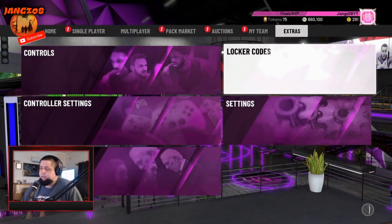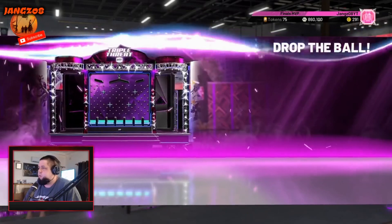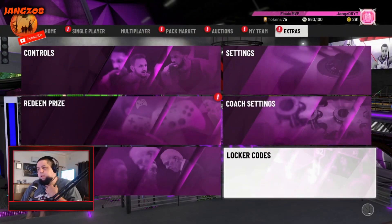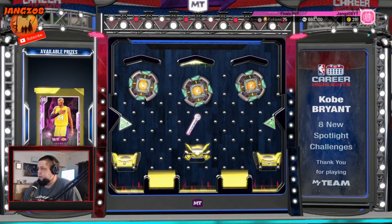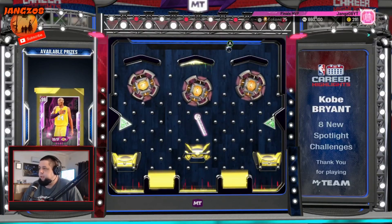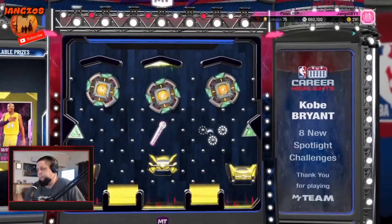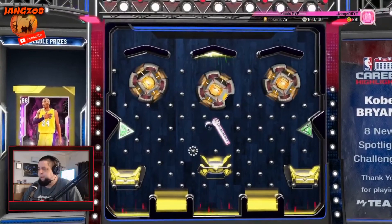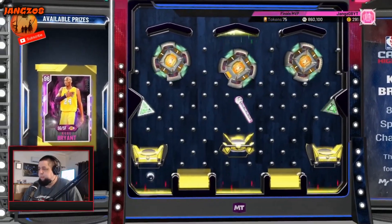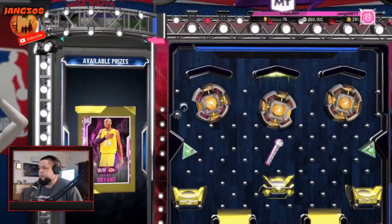I think I put it in correctly — yes I did! We get a ball drop for the pink diamond Kobe. There are some tokens on the wheels of course — we'll try and hit a couple of token spaces too if we can. That was a bad drop for tokens but we get one — one's better than none. Maybe we'll get more — roll around, I want extra tokens.